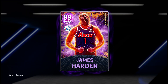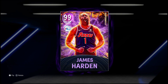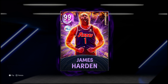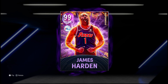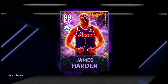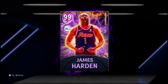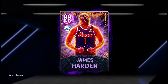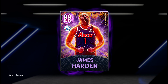2K wanted to kick this weekend off with some heat — quite literally. We got this 99 overall Dark Matter Supernova James Harden with that animated card art. I love it every time they go with the animated ones. I can't help but feel uncomfortable when I look at this card art — not because his mouth is open, but because he's in a Sixers jersey. James Harden's best career was clearly on the Rockets.